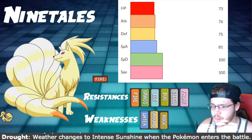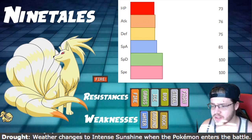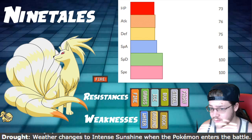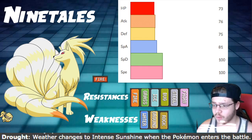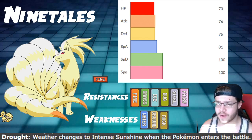So, fire type Pokemon — just regular fire type. Pretty solid. Six resistances: fire, grass, ice, bug, steel, and fairy. Three weaknesses: water, ground, and rock. Overall, not that bad, though water, ground, and rock are three of the bigger, more prevalent types in the current meta.